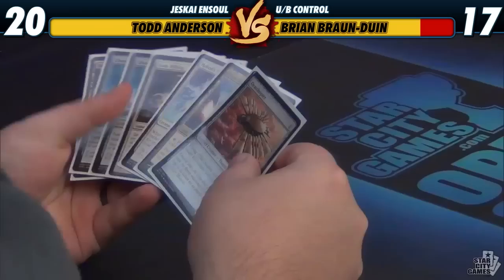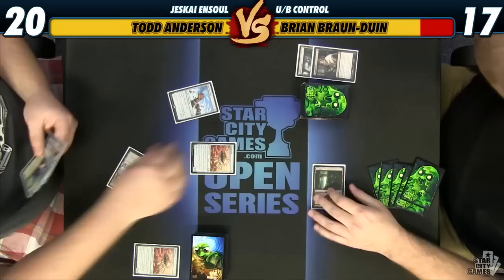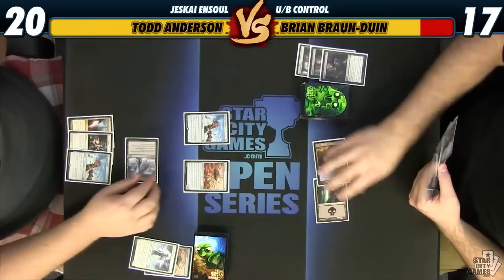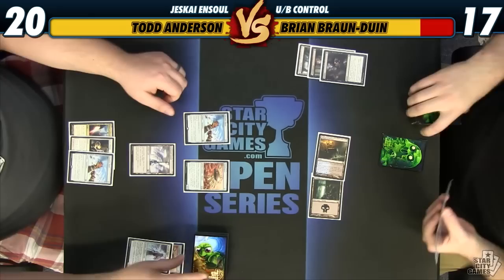I'll guess I will Despise you and take your Heliod's Pilgrim. I'll scry and I think that I have to bottom this at this stage of the game. You're up. I'll draw. We are just gonna equip and attack for two, down to 15. I'm gonna play a Mana Confluence.